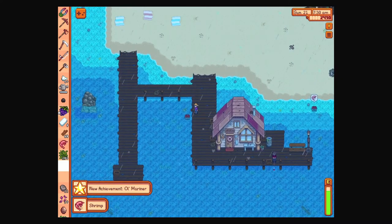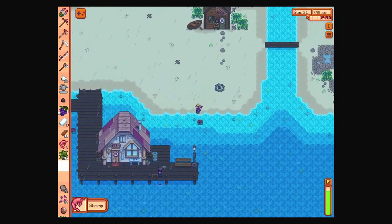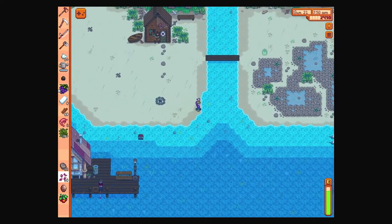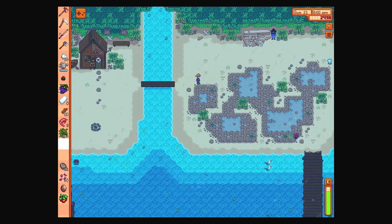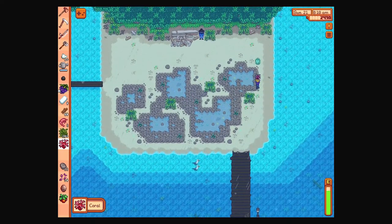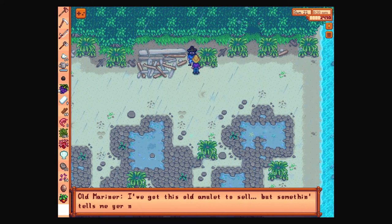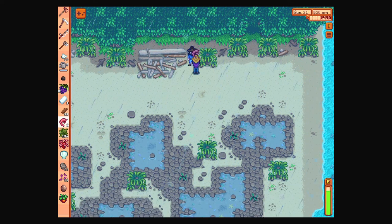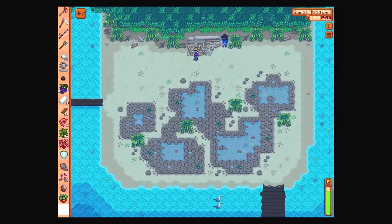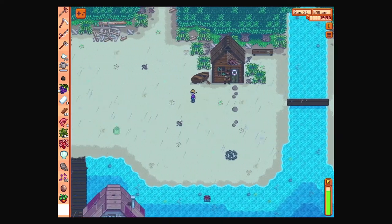New achievement: Old Mariner. We got a shrimp. Maybe the Old Mariner likes me now? I keep forgetting to put bait in there immediately after. He is here - what say you to me now, Old Mariner? Am I man enough for you yet? I've got this old amulet to sell, but something tells me you're not ready for it yet, lad. He still doesn't want to give me stuff, even though we got that achievement. Maybe it'll be the next time - maybe we just unlocked it and were unlucky enough that he was around today.